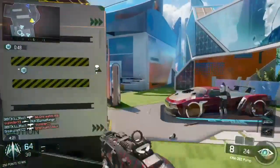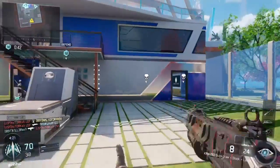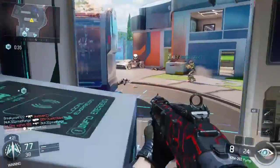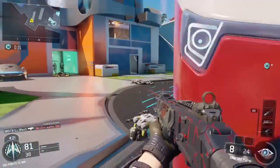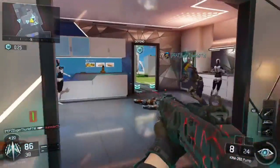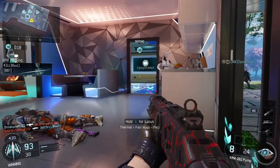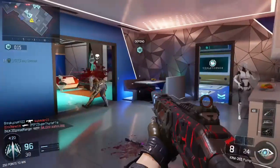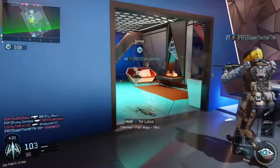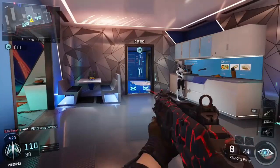Moving on to assault rifles: the XR-2 gets increased ADS aim steadiness and recoil control, the ICR gets increased ADS aim steadiness, and the Sheiva gets increased ADS aim steadiness. Moving on to shotguns: there are lethal damage range buffs for both the Argus and the KRM — this is actually a pretty big buff. These shotguns will be even more powerful in long-range situations. You can see me using the KRM in this gameplay. Then all LMGs get increased ADS aim steadiness.